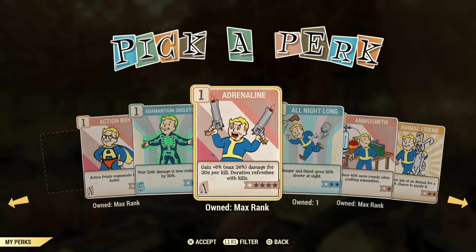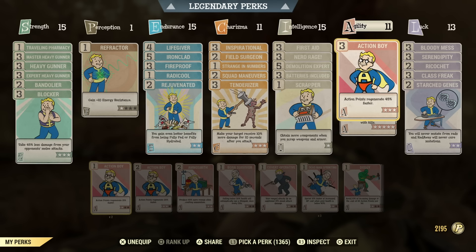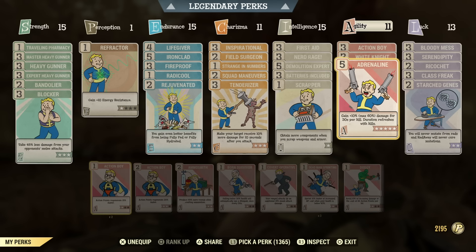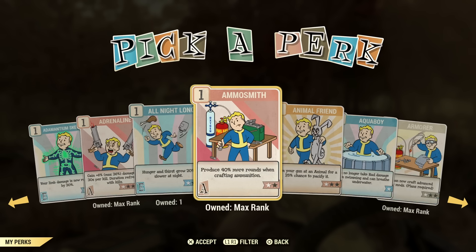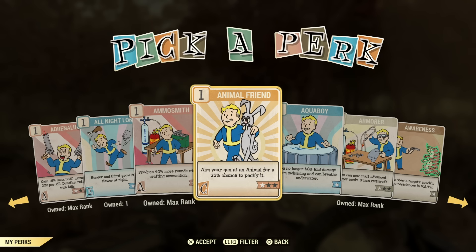Adrenaline is like a must-have perk for me. I pretty much have it on every character. It does more damage every kill you get, and it keeps stacking up to five. All Night Long is not a perk I would really use — hunger and thirst isn't a big deal anymore. Ammo Smith is definitely a perk I would have when you're crafting ammo. Ammo Factory, I think, negates it — I'm not 100% sure, but I still use it when I'm making ammo.